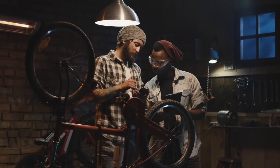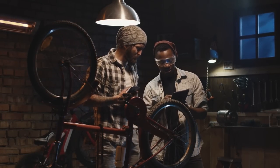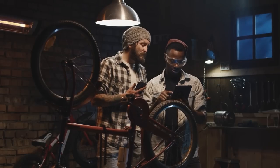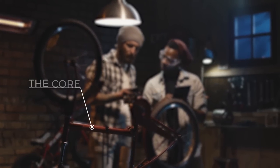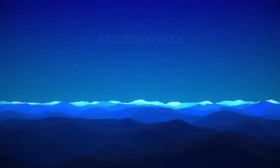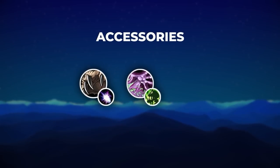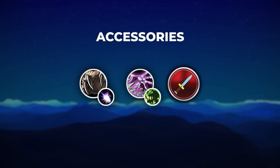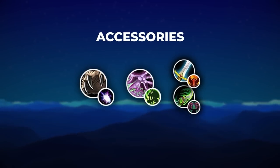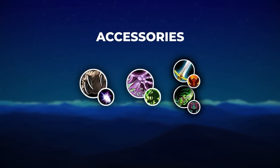With the core out of the way, you need to add accessories to your composition. Picture your RBG group as building a bicycle — the core is your frame, and now you're adding the pedals and wheels. That means including a Balance Druid and Affliction Warlock, alongside at least one melee with a Mortal Strike effect. The two best options are Fury Warrior or Demon Hunter — or both.